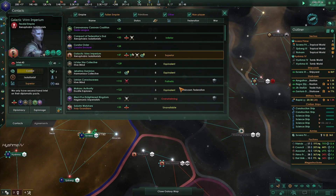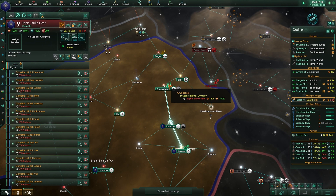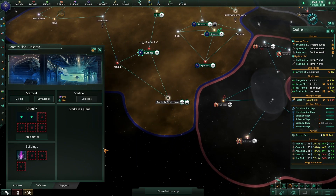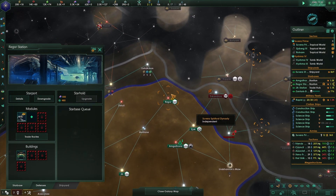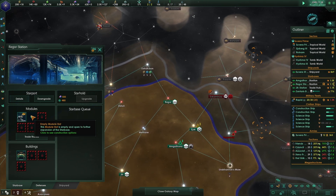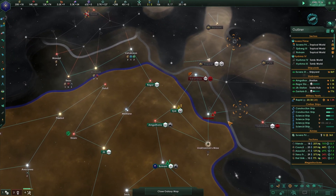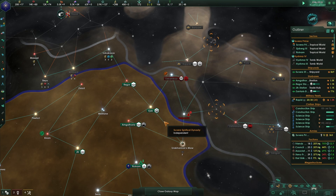The X-Star Collective at 139 opinion kind of likes us. These guys don't have a leader, that's fine. Let's do anchorage on this starbase. I'm torn on what to put in the other slot - maybe another gun battery. This gap in our border - they could get into our empire this way - we need to either play defense here or not worry about it.